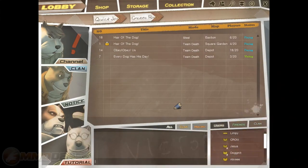Hello everyone and welcome to another episode of Inside the Den. Today we're going to take a look at Gundog. This is a free-to-play, third-person shooter recently released by OG Planet. So let's get started.